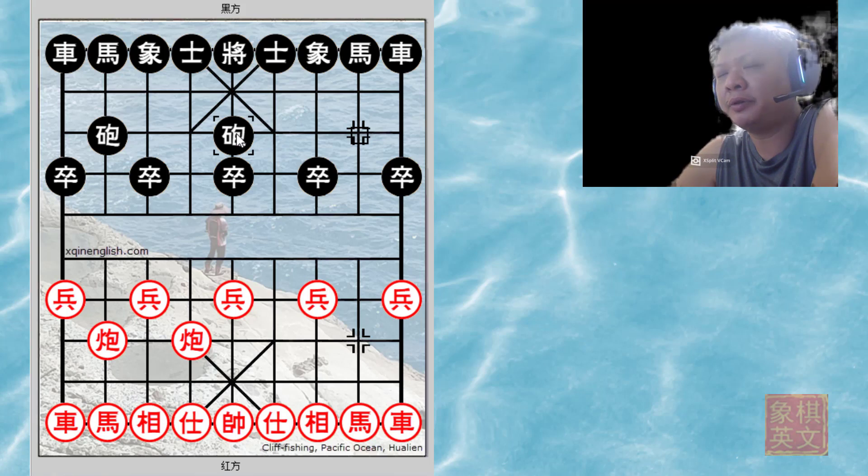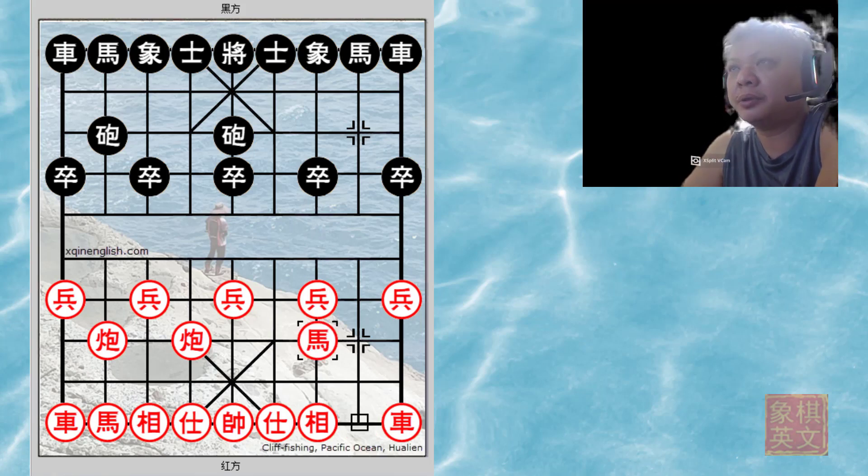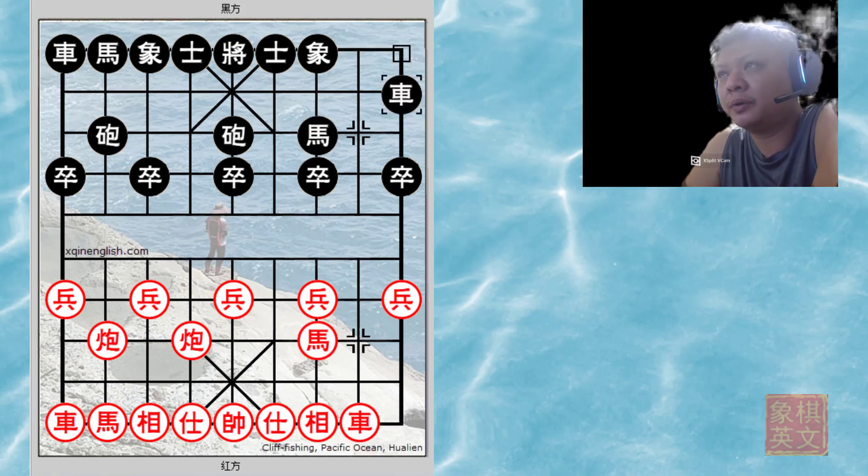This is one of the long-time favorites of aggressive play. Other variations include h8+7, r9+1, etc. The rank chariot will move here to attack the cannon and also provide support for red's impending attack on the central file.